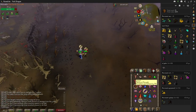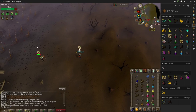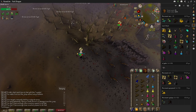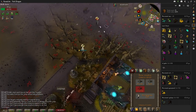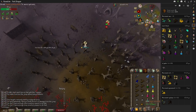But look at this — he runs right past the frickin' Ferox Enclave. I'm like, alright, where am I going? He just keeps on running, keeps prayer-flicking me. I'm doing no damage, it's probably not gonna be worth it. But I'm thirsty, I'm in the wilderness, I'm looking for a kill, I'm bloodthirsty.